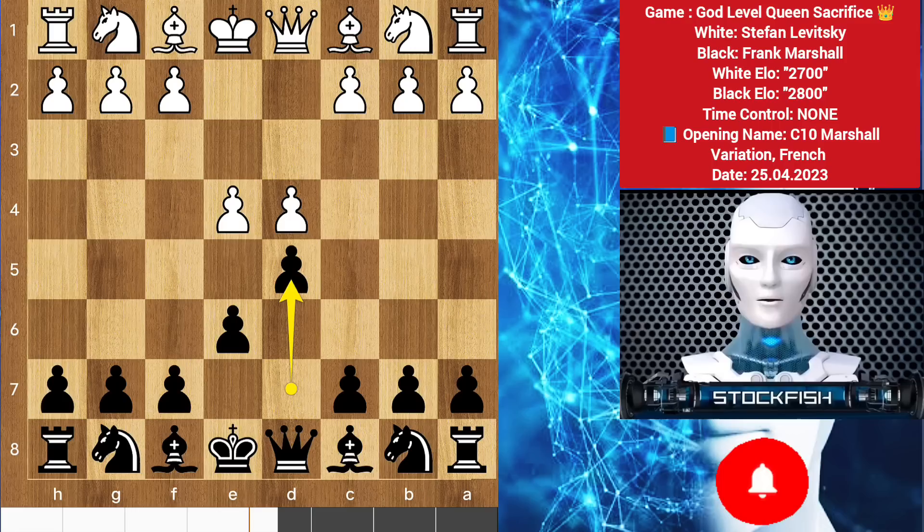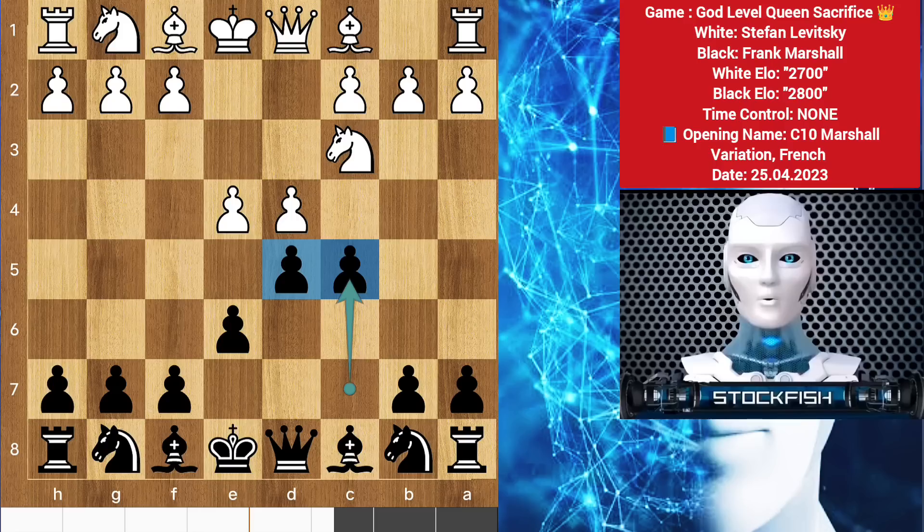Stefan started with d4, we have e6 — the French Defense. e4 by Stefan and we have d5, knight to c3 and Frank played c5. I don't like it but it is called the Marshall variation.